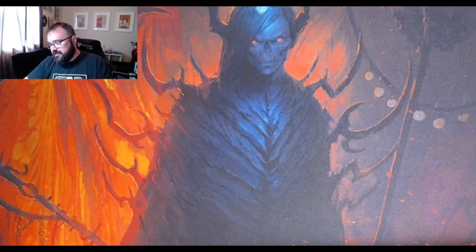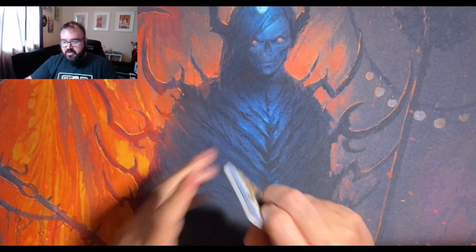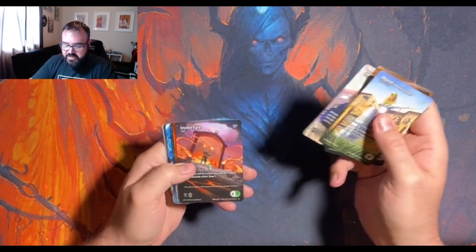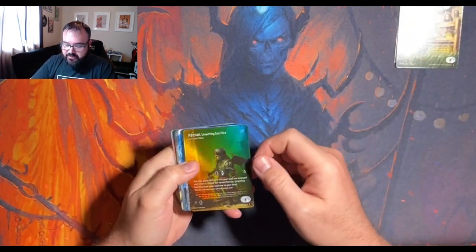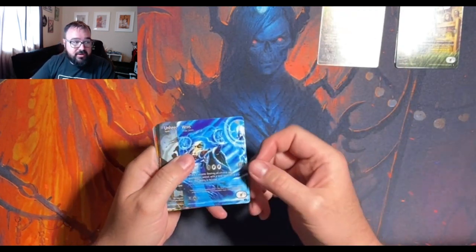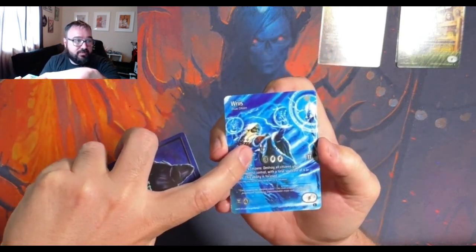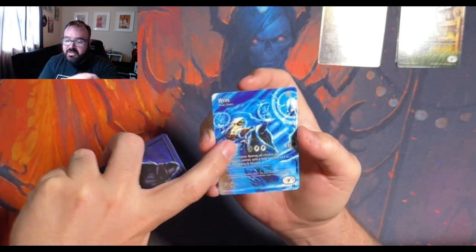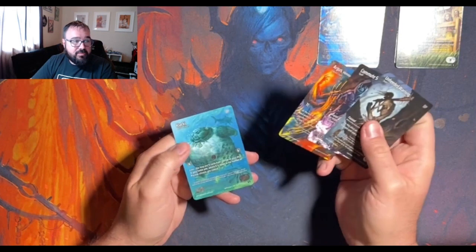Nice box topper to start, let's hope this is a good box. I'm not going to go through a lot of the cards — that's not what we're really here to do. We're just looking for chase cards. So I'll go through these commons — we have a foil Kirin, a lore card, and here is a clue card. The foil cryptic text on it is one of the clues that needs to be deciphered in order to figure out what the Wicked Prophecy is.